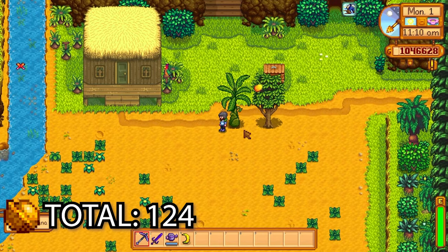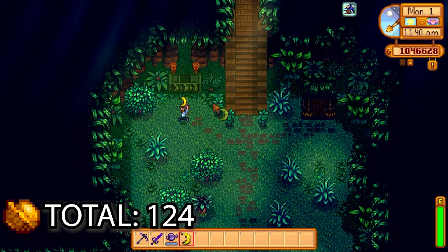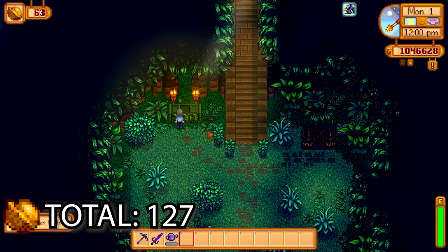Next up, grab a banana and bring it to the shrine just outside Leo's house. This gorilla will come out and give you three golden walnuts.